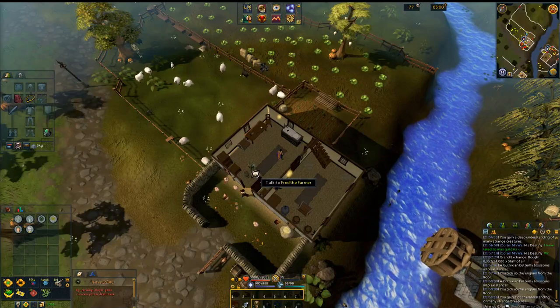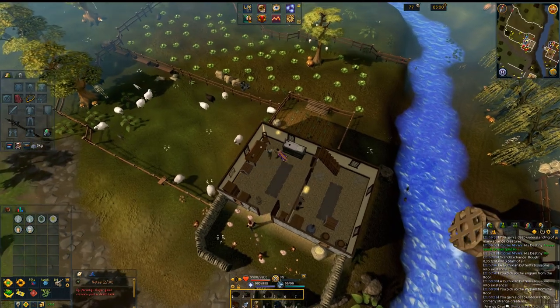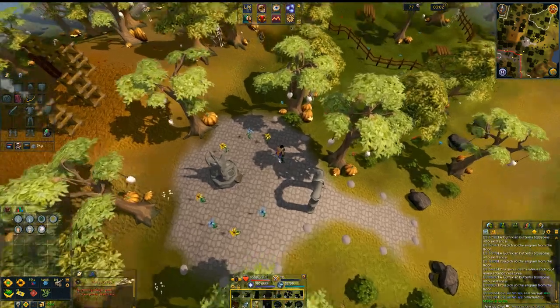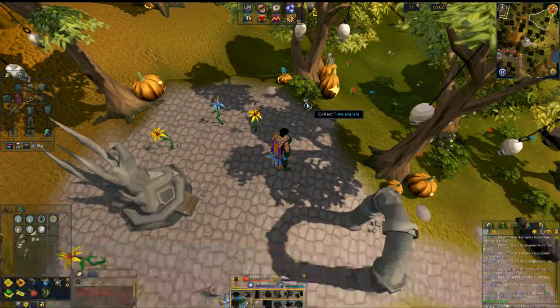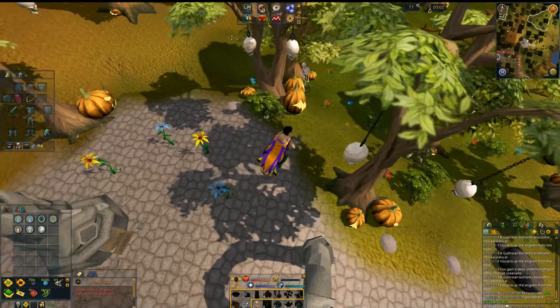Next up is going to be in Fred the Farmer's house just north of Lumbridge. On his table is the Sheep Engram. Next we're going to Glarial's Tombstone — if you don't know where that is, it's northwest of Ardougne, just west of the Fishing Guild. It's a pretty tricky one to spot. You're going to have to be looking down at the southwestern corner of the platform, right next to the tree. Collect that one up.